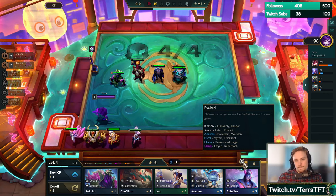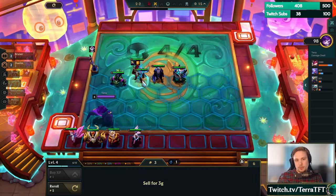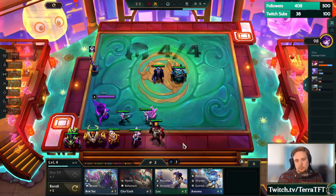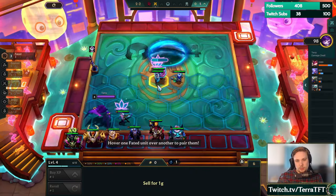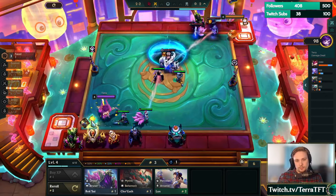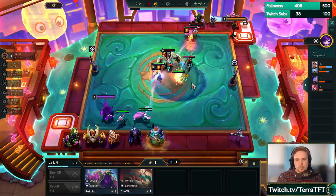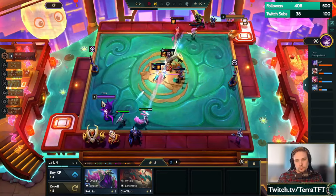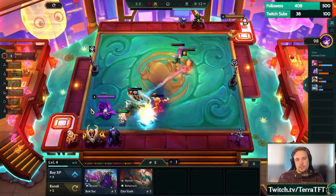Amumu is Exalted — do we do anything with that? We have Faded as well; maybe we play the Faded. Faded and then Porcelain. Oh wait, we need to play that — this is AD. Maybe I should have done AD. Just do that for right now. That's probably a blunder. I've never really played Faded though, so that's why I was thinking about doing it.